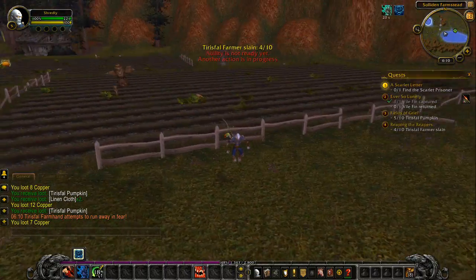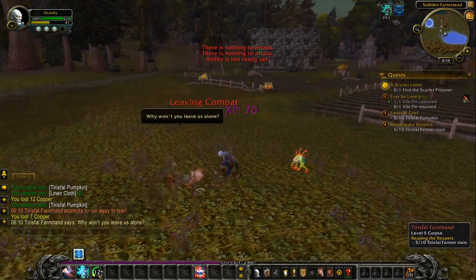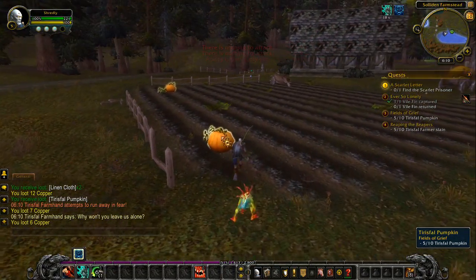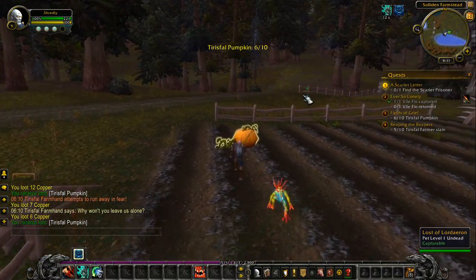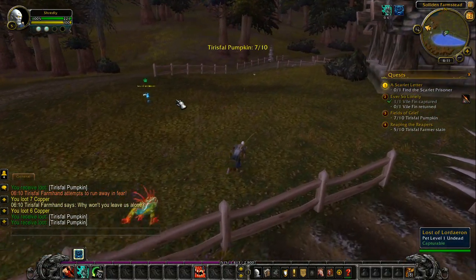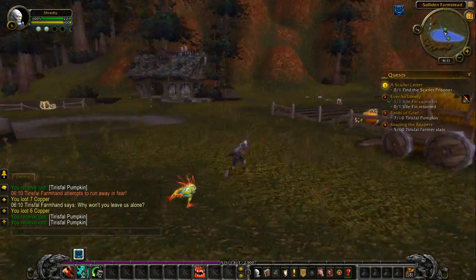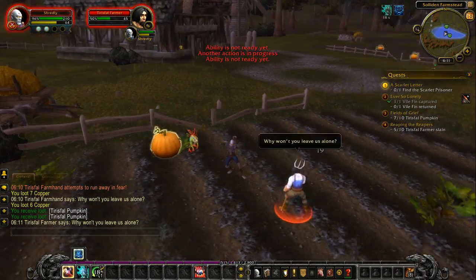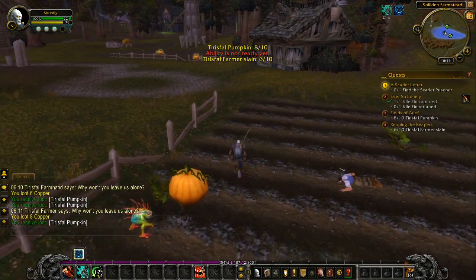Oh, he made an awful sound when he was dying. I did not like that. Why won't you leave us alone? Well, probably because you're invading my territory — this is my jazz and these are my pumpkins. There's a little critter over there. He's a pet, but he's a human soul. That's weird to think about — the fact that he's a combat pet but he's also a dead person. I'm not going to think too much into it; that'd make me too sad.